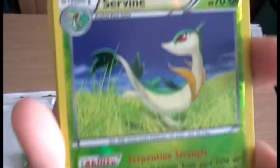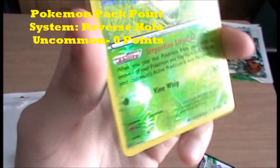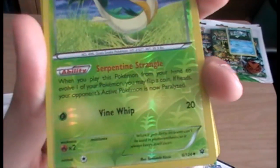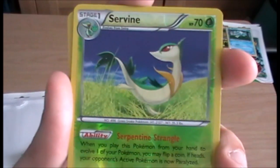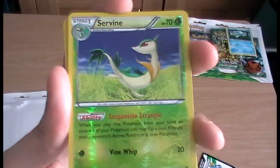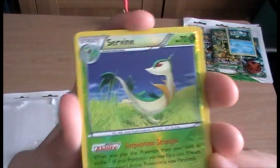We have a reverse Servine — that's cool. We got grass symbols in the reverse again. I think that may have been in the last set, but I know it appeared in Legendary Treasures, which is years and years ago.